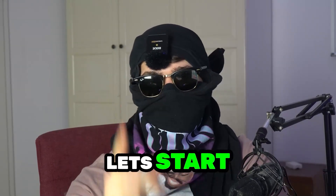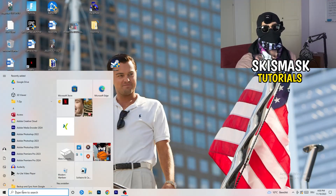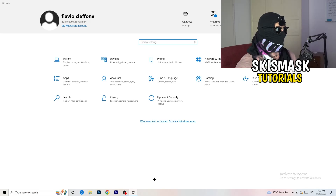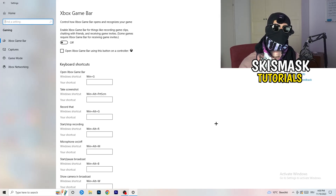The first thing I want you to do is really simple. Go to the bottom left corner of your screen, right-click, and click on Windows Settings — or hit the Windows key on your keyboard and click Settings. Once Settings pops up, go to Gaming. Go to Xbox Game Bar and turn this off. It causes a lot of trouble, especially on low-end PCs. You don't want it running in the background affecting your performance.